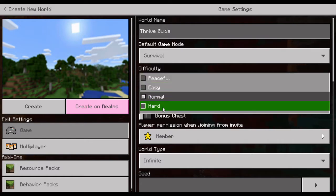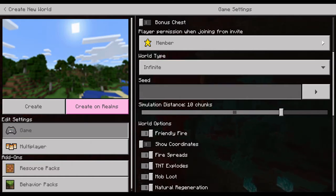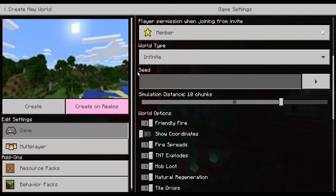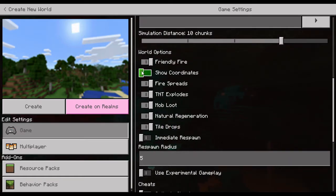We're going to set the difficulty to hard. We won't mess with the starting map or bonus chest. The world type — flat, old, or infinite — we're keeping as infinite, which means the random seed will generate a semi-infinite world. We'll leave the seed bar blank to generate a random seed. After this video is posted, I'll provide the seed in the description so you can play along.